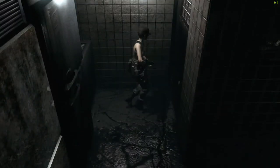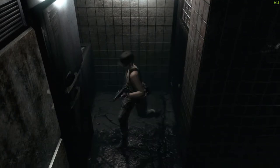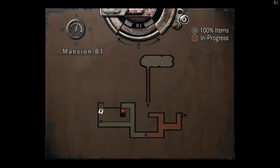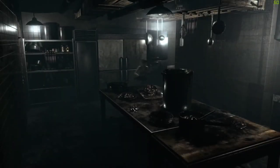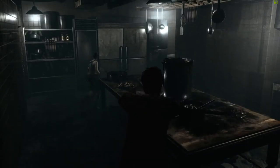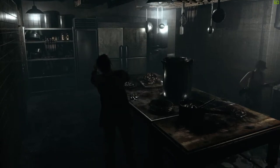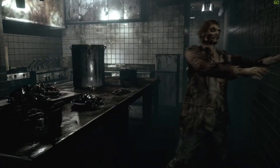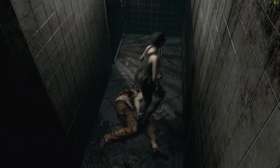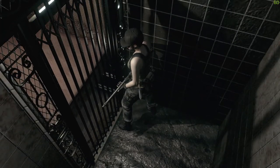We can use up the sword key there and throw that away. This is where things are going to get delicate — we've got him in there but we need to go upstairs and have a little poke around. Is that two zombies? I think so. Let's use the elevator — we should have enough time. And we've got to fight Yawn.